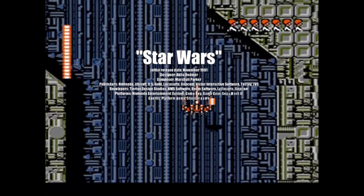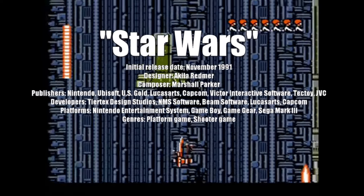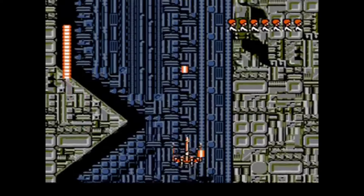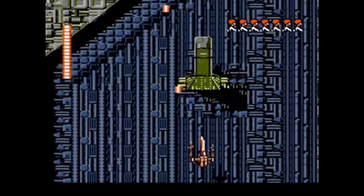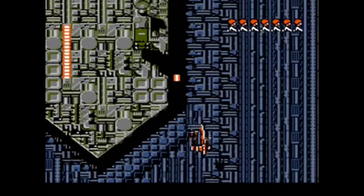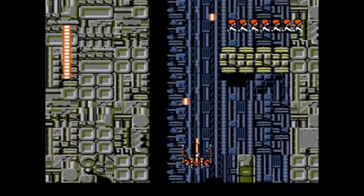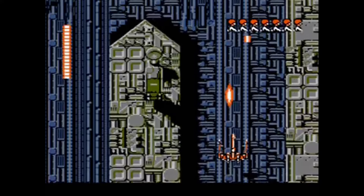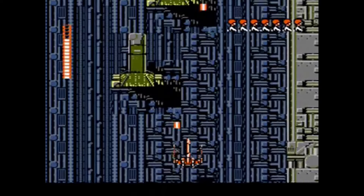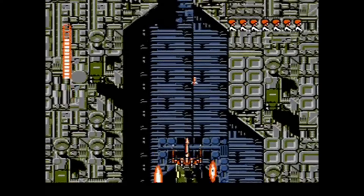In 1991, the Nintendo Entertainment System brought us a new experience along with a new perspective. After playing through what was primarily a side-scrolling platformer, we're then presented with a bird's-eye top-down view of the Death Star. This point of view allowed players to see the full width of the trench while avoiding obstacles and taking on the onslaught of TIE Fighters — a familiar style reminiscent of arcade classics such as 1942 and Atari's River Raid.